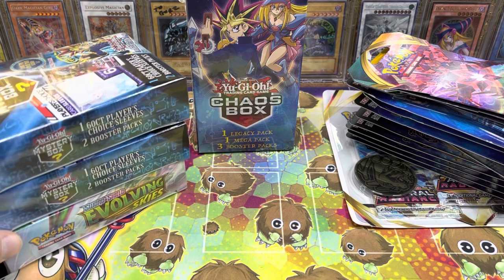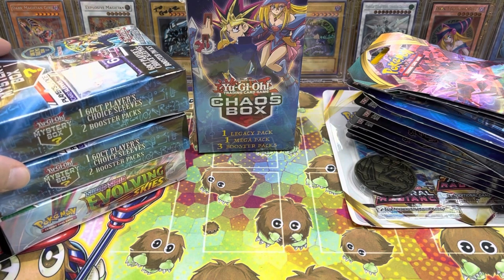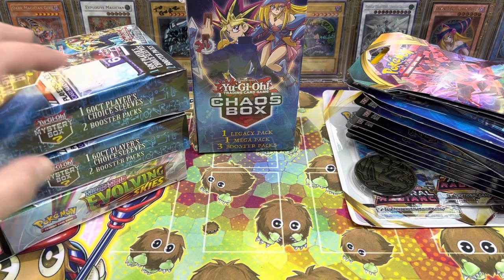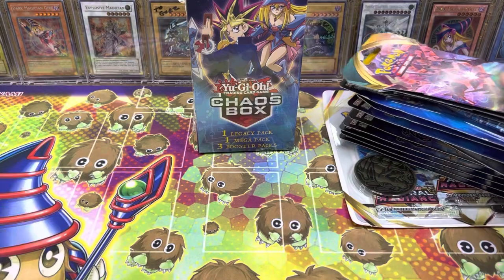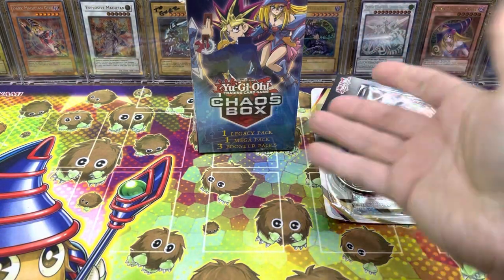And then we got these — two Mystery Boxes that come with actually legit Player's Choice sleeves, so I'm super stoked about that. I need some sleeves for my Magician deck. Plus, we have this Evolving Skies Special Edition — basically just three packs of Evolving Skies in a box. So I'm going to get the plastic off these and get everything removed from its blisters.